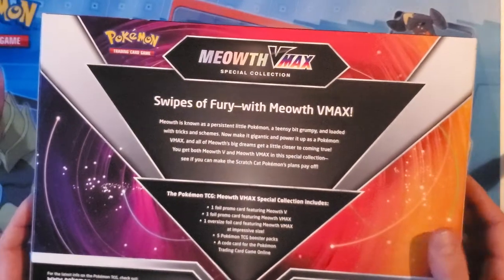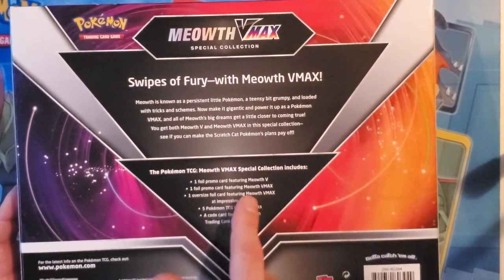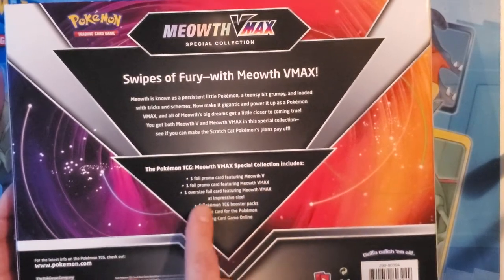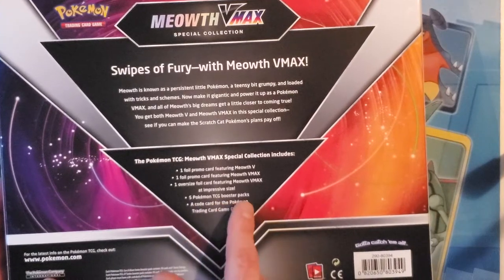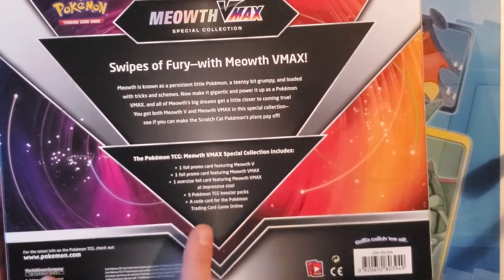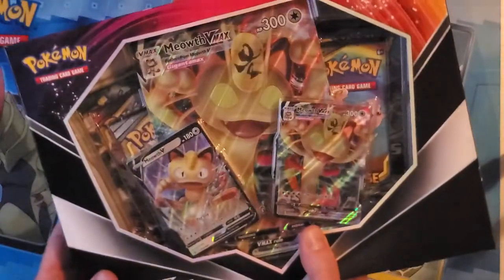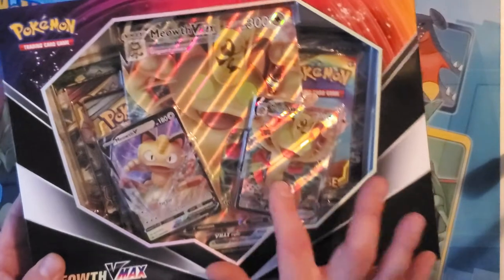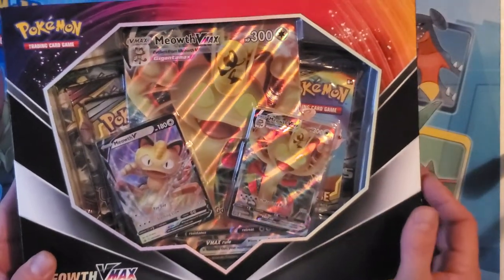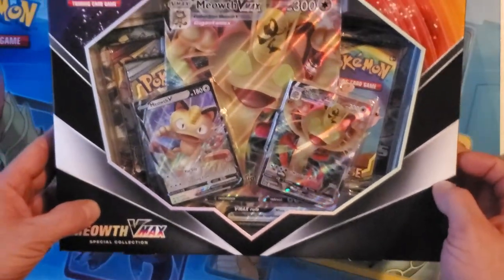Now this bad boy comes with one foil Pokemon card featuring Meowth V, one foil promo card featuring Meowth VMAX, one oversized foil card featuring Meowth VMAX, five Pokemon TCG booster packs, and a code card for the Pokemon trading card game so you can play with Meowth V and Meowth VMAX online as well. And the art on this is so cool — I think this is really awesome. So what we're gonna do is open up this bad boy and see what we get.